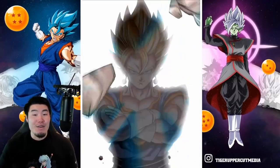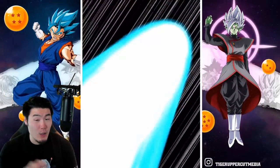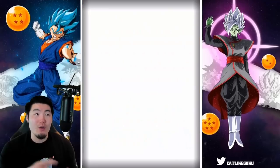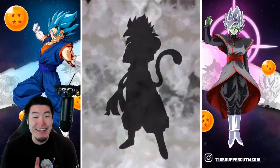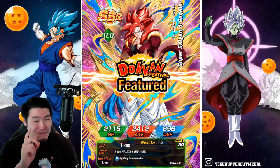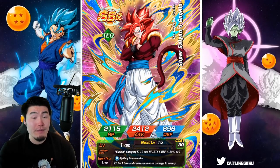Ooh! It's refusing — okay so it's either a Dokkan Fest unit or an LR, could be one or the other. Let's see it. Okay, fake out, fake out, here we go — and it's a TEK Super Saiyan 4 Gogeta! I don't need him, but that's cool. I'll take it.